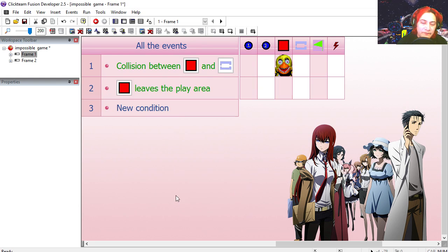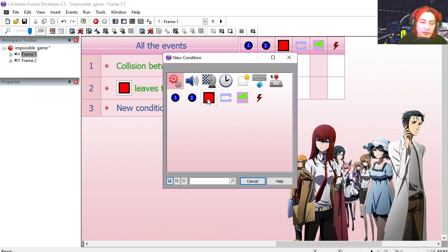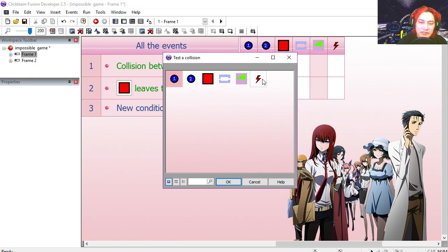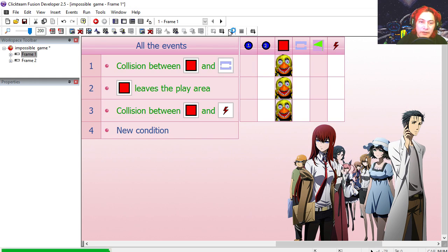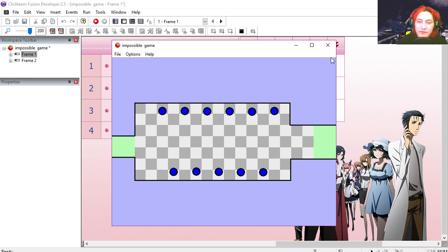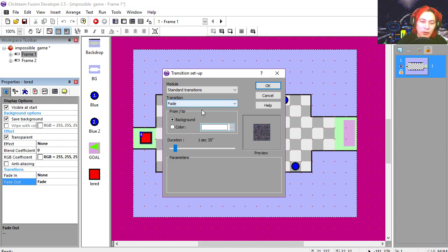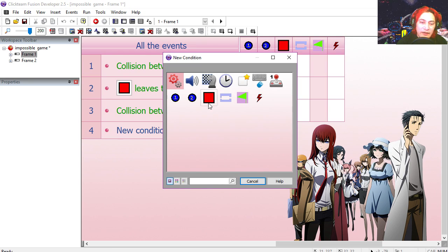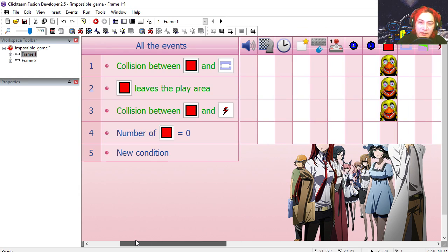If our object collides with one of the evil dots — which are the group of enemies — we destroy him. Try it out. Notice that he fades out, and the reason for that is because I have fade out enabled. So if the number of red blocks is equal to zero, then we restart the frame.